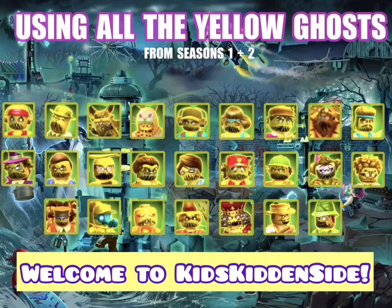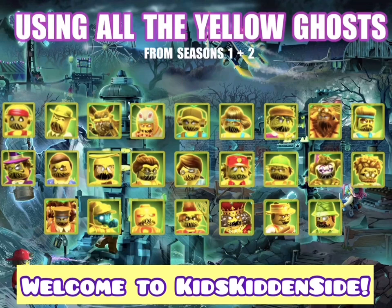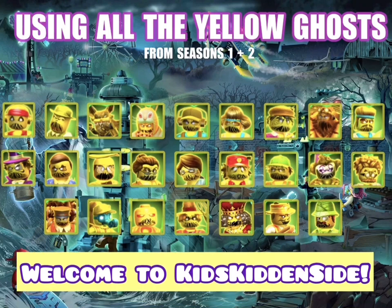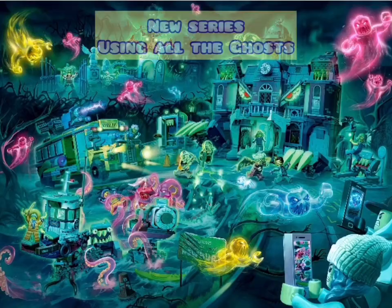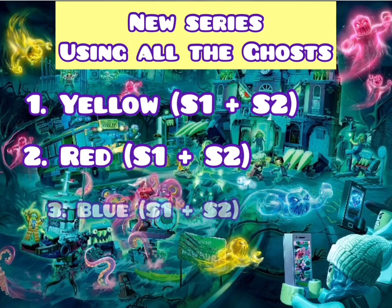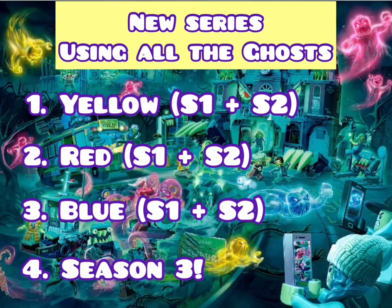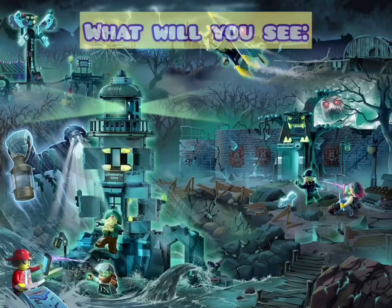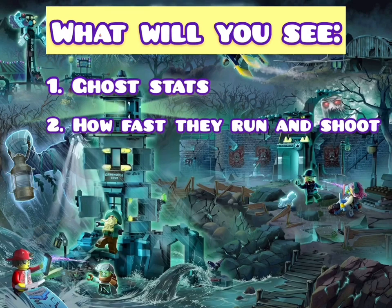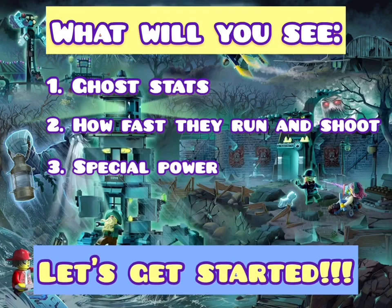Hey guys, welcome back. Today we'll be showing you guys all the yellow ghosts on this page — all the yellow ghosts from seasons 1 and 2. It's a new series called 'Using All the Ghosts.' We're using yellow, red, and blue ghosts, and Season 3 ghosts when we catch them all. This is the first one. We'll show you ghost stats, how fast they run and shoot, and their special power. Let's get started!